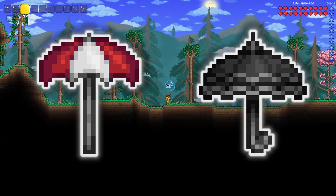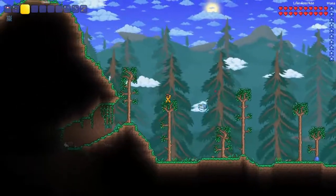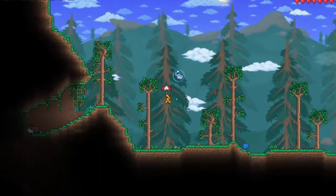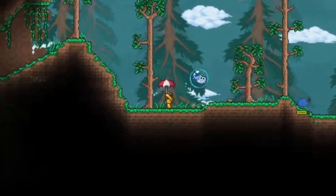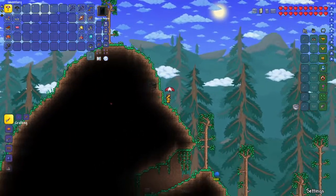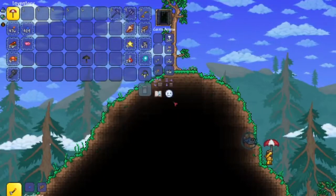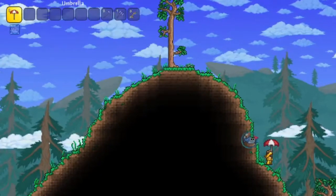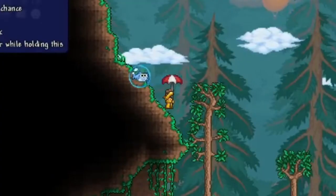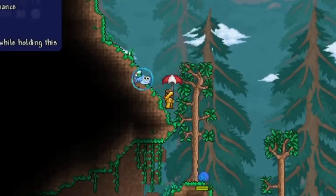Regardless, today we're taking a look at the umbrellas in Terraria, because in the 1.4 update there were changes to the umbrella. As most of you know, you can use an umbrella and glide with it — that's the only thing umbrellas did before 1.4. With the update we have the normal umbrella as well as a new one: the tragic umbrella, which you can only obtain by having the Clothier in a graveyard mini biome.